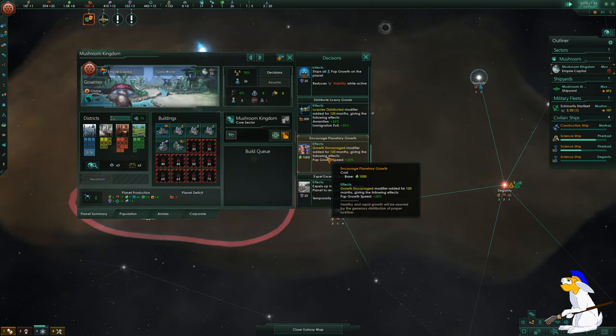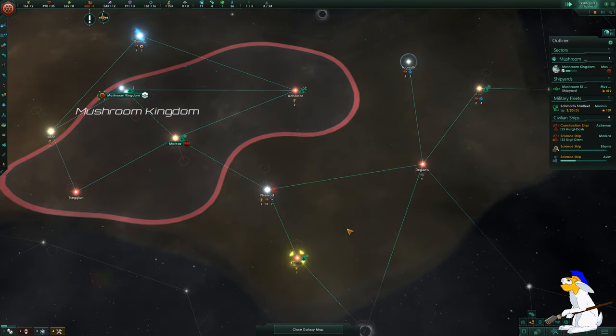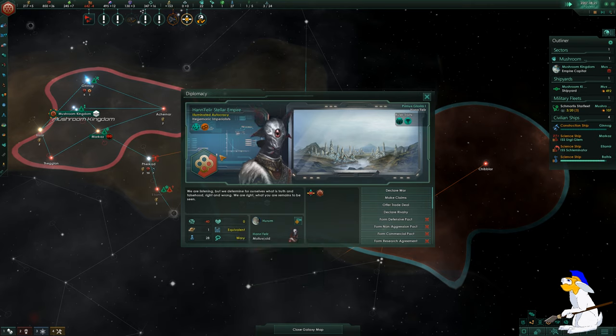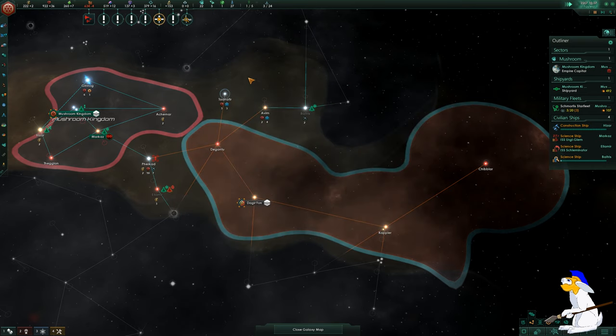I definitely want to encourage planetary growth at this point. This is a large Gaia world with planet size 25, so I want to fill it up as quickly as possible. I'm controlling this manually for more control. There's an anomaly - looks like there's a ship with a thousand fleet power nearby, which is unsettling. I've spotted an enemy empire right here and I'm checking their strength. They look like they'd be very good slaves.